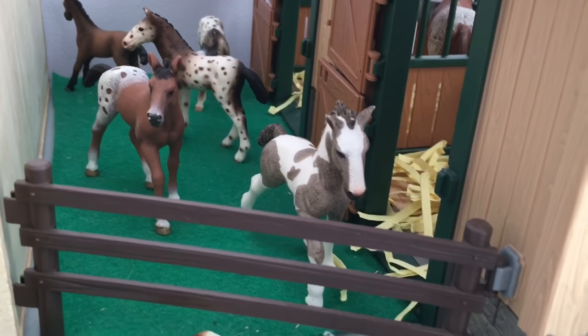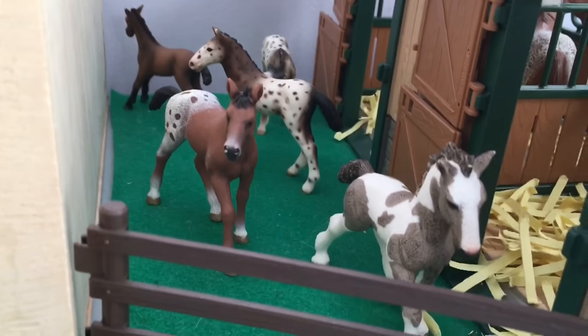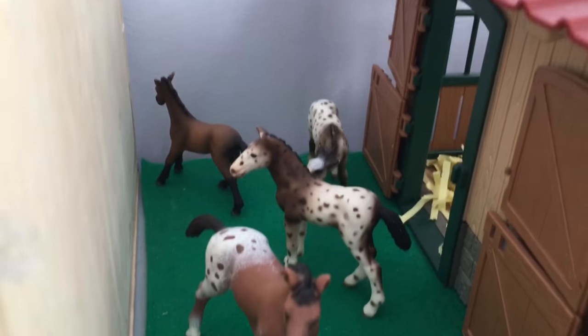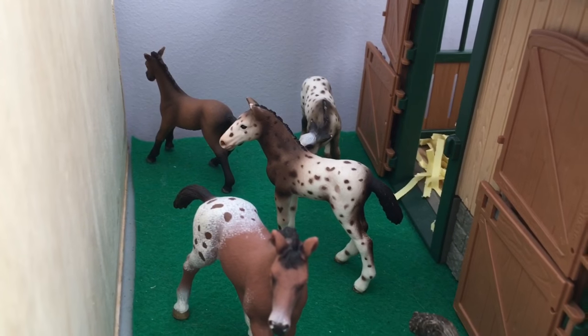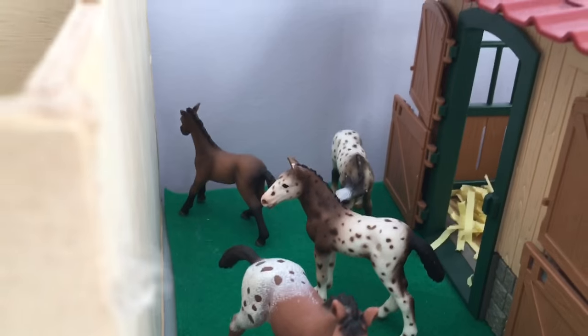Right here we have Prince, who is our Gypsy Vanner Yearling, along with Lorde, our Appaloosa foal. We have Spotty and Dali, our Knob Stripper foals. And then we have Jack back there, who is our Camerong foal.